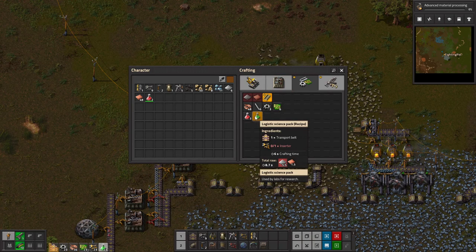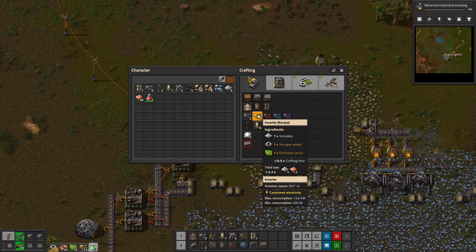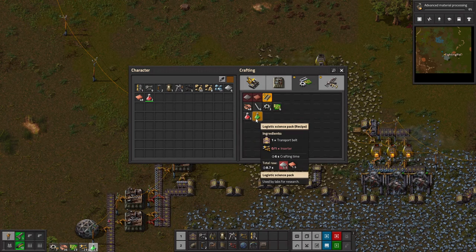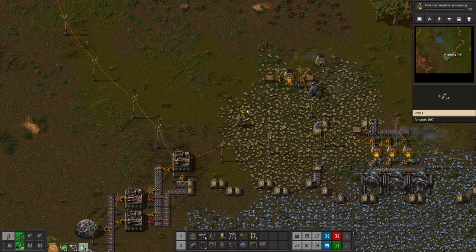Of course we're going to set up a whole thing to do that, which we can try to do this episode. Need to make inserters, which I have, and transport belts, which are just iron plates.